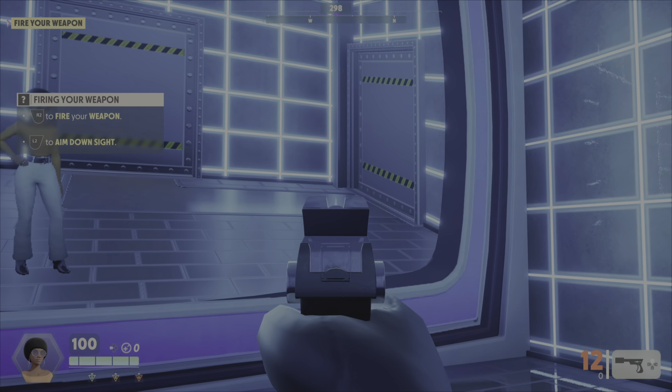The goal of every mission is to acquire the package and extract with it, preferably alive. The package will always be hidden in a secure vault. To access it, you will need to open the vault doors by disabling vault terminals — this is the insertion phase. You will then infiltrate the vault — this is the infiltration phase. Hack the terminal to acquire the package. Then you will need to extract.